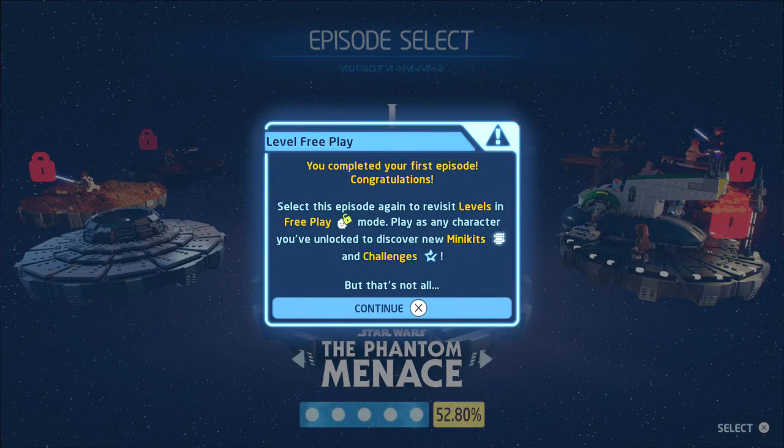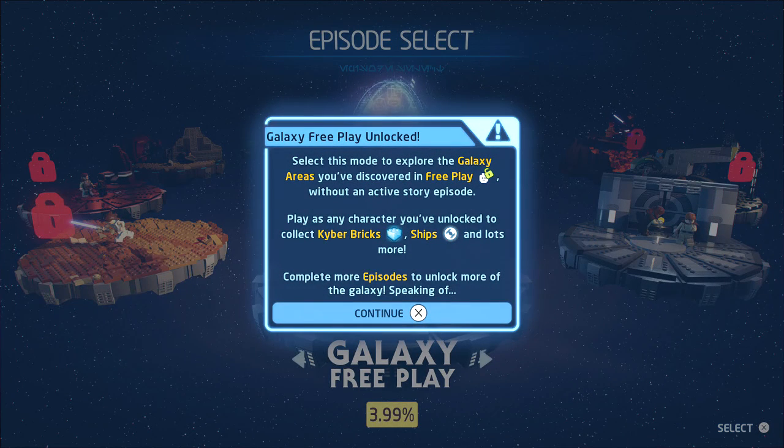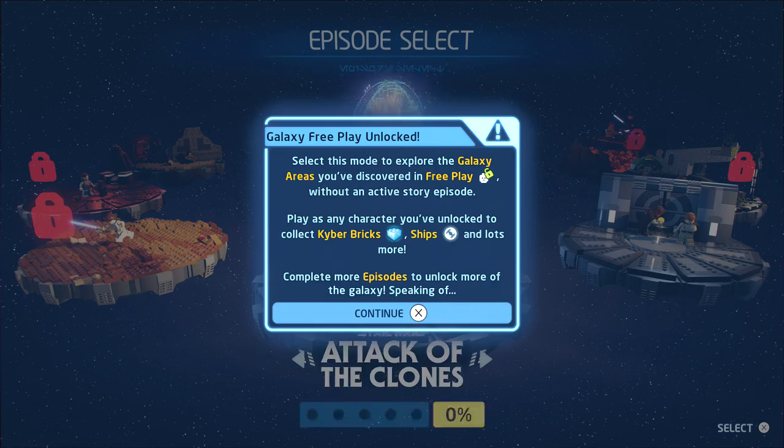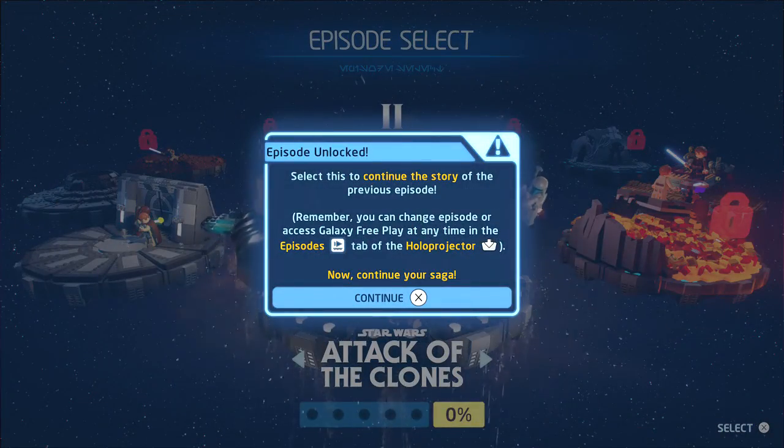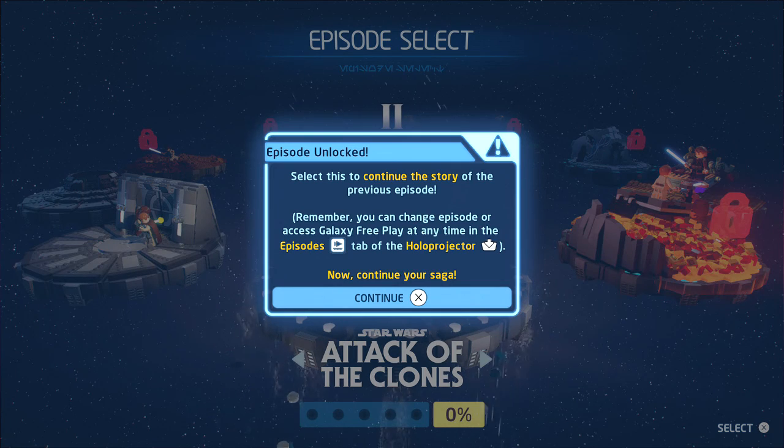Level free play completed — you've completed your first episode! Select this episode again to revisit levels in free play mode and play as any character you've unlocked to discover new mini-kits and challenges. We now have Galaxy Free Play unlocked — select this mode to explore the galaxy areas in free play without an active story episode. Complete more episodes to unlock more of the galaxy.